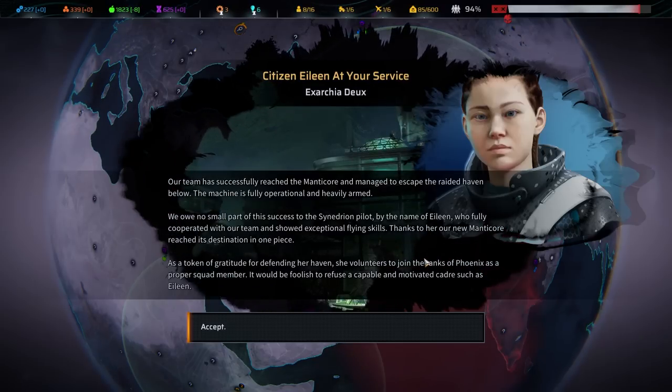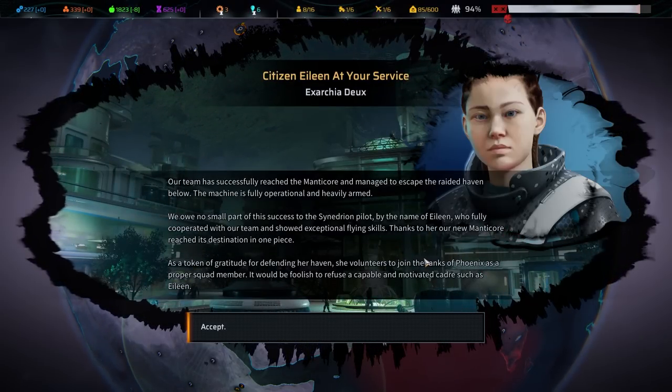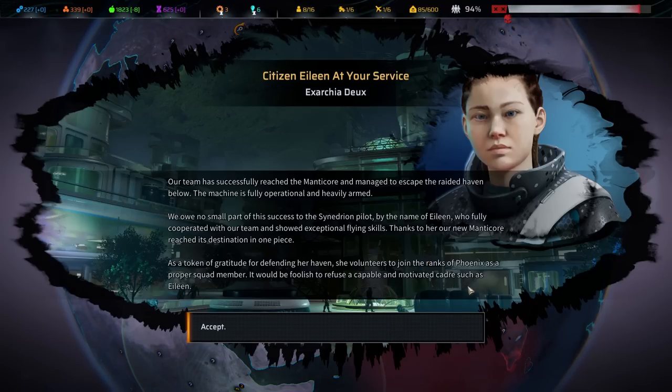Boarding! I wish to fight them with my sword. Our team has successfully reached the Manticore and managed to escape the raided haven. The machine is fully operational and heavily armed. Thanks to the Sanedrian pilot Eileen, who showed exceptional flying skills, our new Manticore reached its destination in one piece. She has volunteered to join Phoenix as a proper squad member.